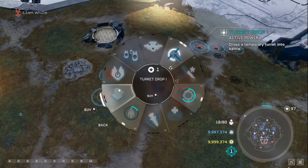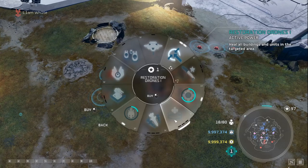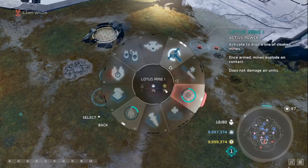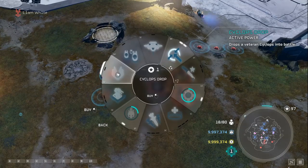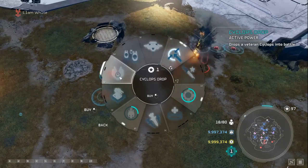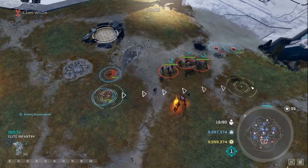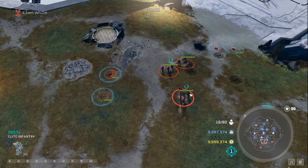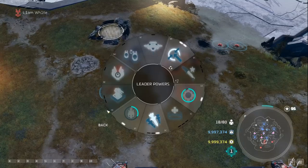For leader point four, you have turret drop, cyclops drop, archer missiles, or heal. In nearly every situation you'll be going archer missiles because it's so strong and it synchronizes with the Spartan Slam, ODST slam, and stun combos. You'd go cyclops drop mainly when playing against Forge.